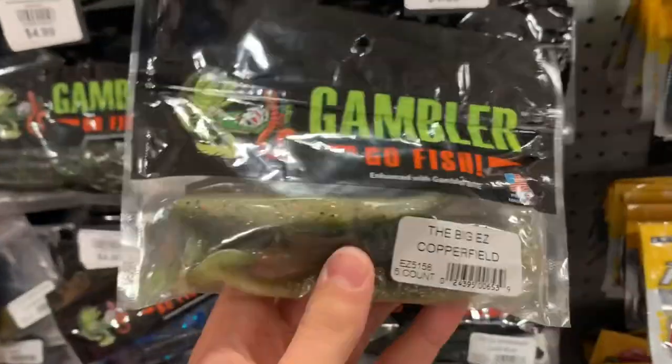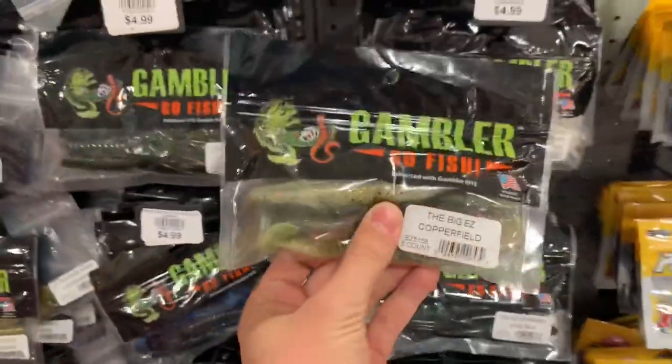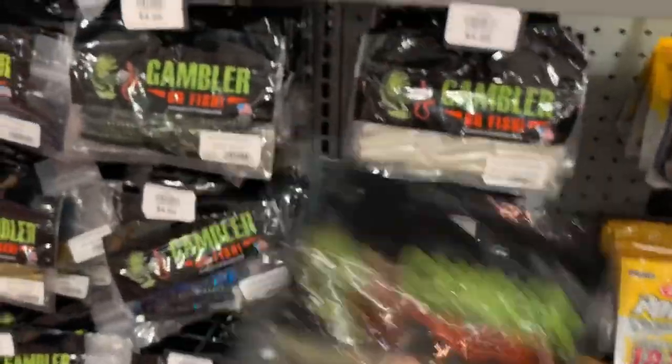Hey guys, what's up! We're back at Dick's. It's good buying some baits because we're gonna be fishing with Darshan Fishing Florida and a couple other friends. We're gonna pick up some new baits because my tackle box is really looking kind of low and empty. We're gonna go with the Big Easy Copper Field — it's kind of a greenish, light fish color with little gold flakes in it and it smells like garlic.